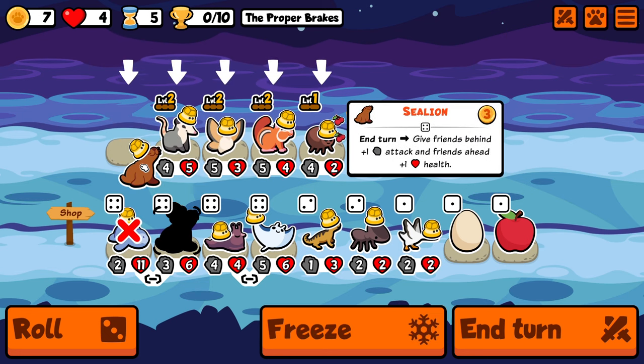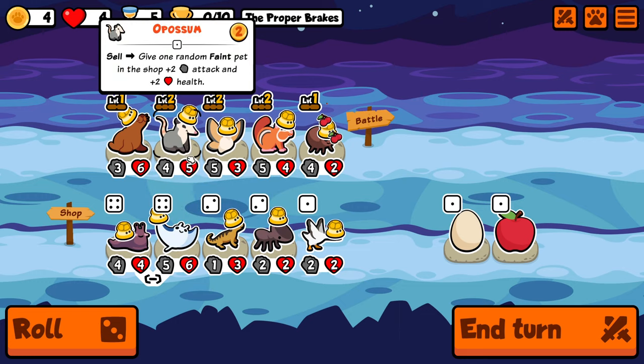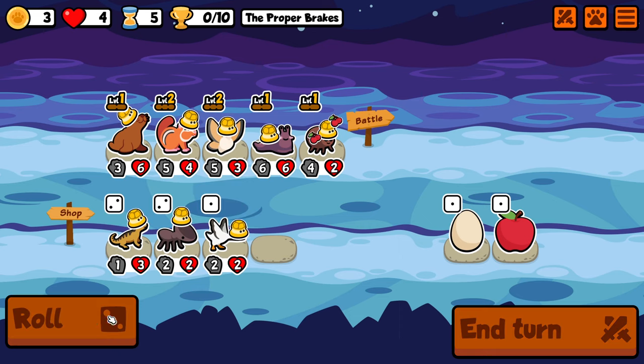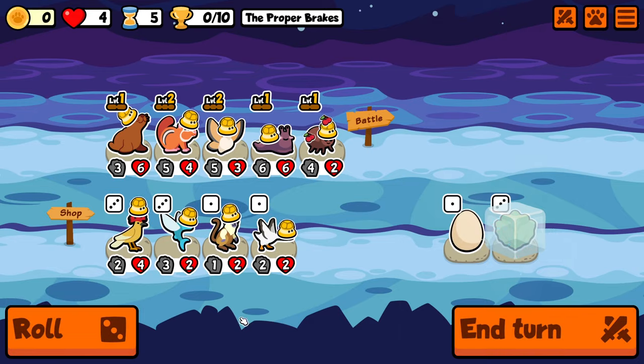Maybe we can do a Cobra because that enjoys having a healthy unit in front of it. Maybe we can do a Grizzly Bear because a lot of attacks are going to happen most likely. But those are all tier 6 so we have time to think about that in the future — for now we just focus on survival.